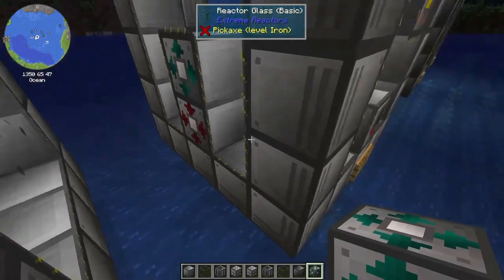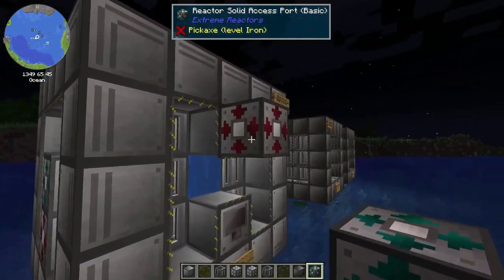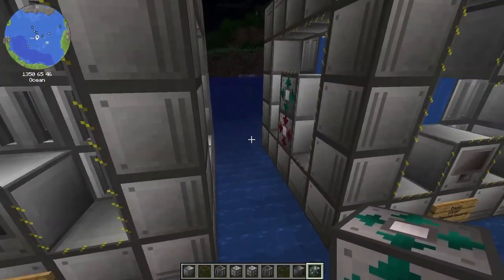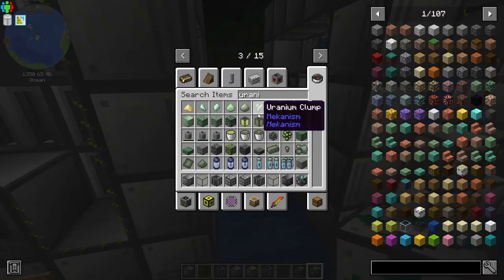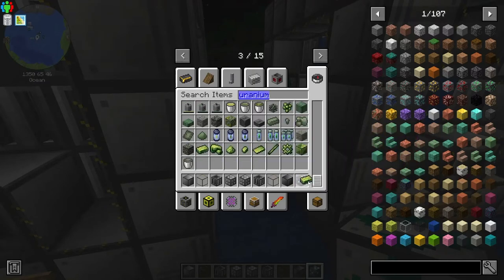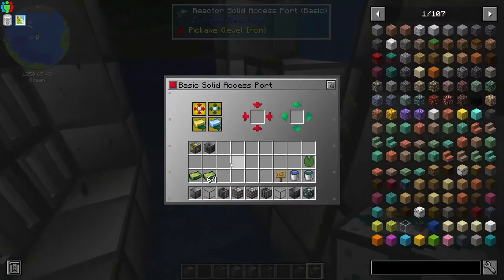Now I can put some fuel in. It should tell me without putting anything in there. I keep wanting to push Control G to open my network and it's not there. Uranium — I need to just type it in to find it. Let's grab it and put some in there.